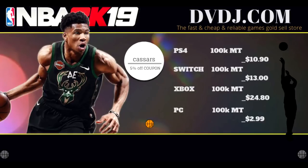If you are looking for cheap and reliable MT, go to dvdj.com and use code CASAS for a 5% discount on your next purchase. Link in the description to the site, go check them out and use my code.